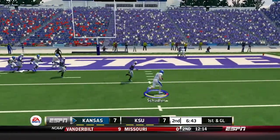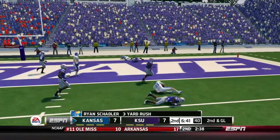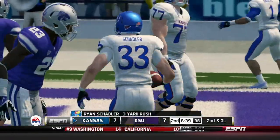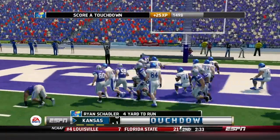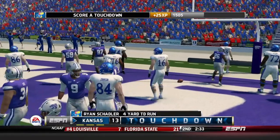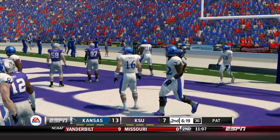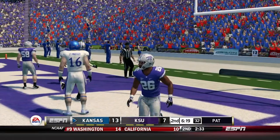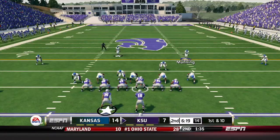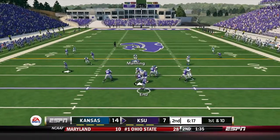First and goal — Kozar sends a man in motion, keeps it, pitches to Shadler on the right side. He's tackled picking up three inside the five. Second and goal, going to Ryan Shadler with two fullbacks in front — from short yardage, touchdown! Ryan Shadler rushing touchdown, his second of the day — one on the pass, one on the ground. 14 to 7 lead for the Jayhawks.